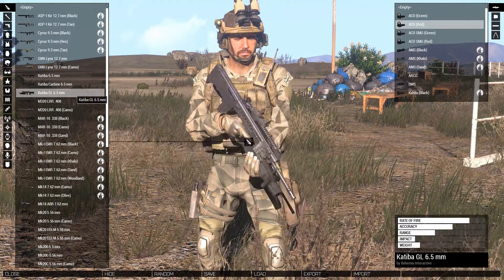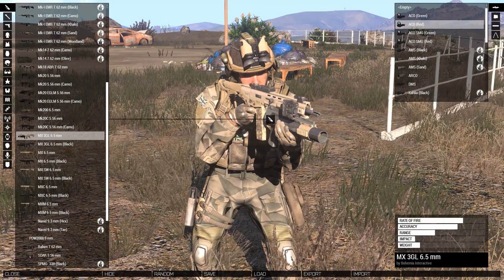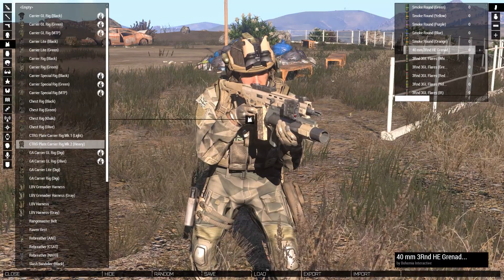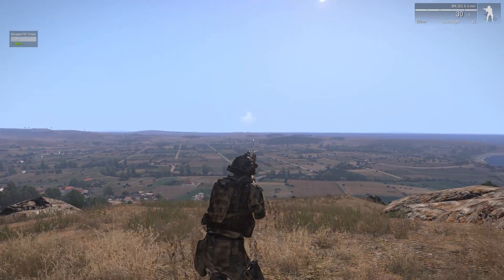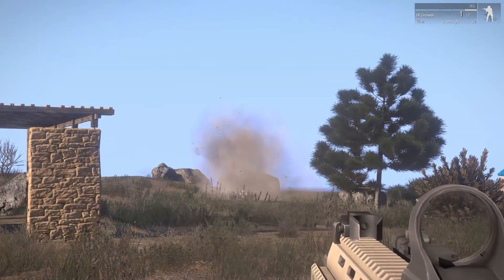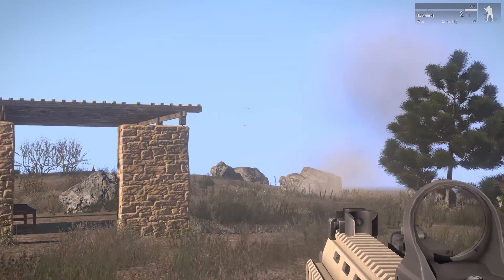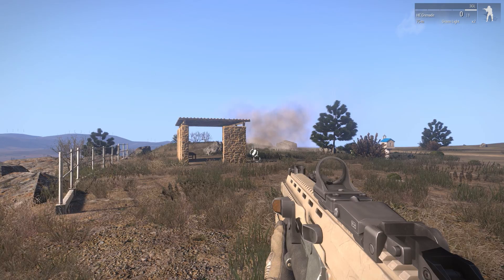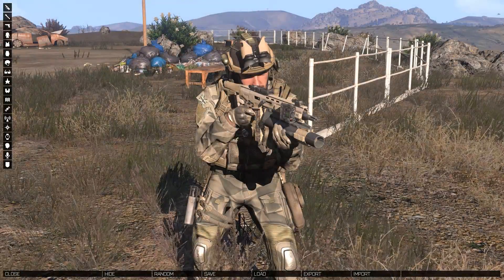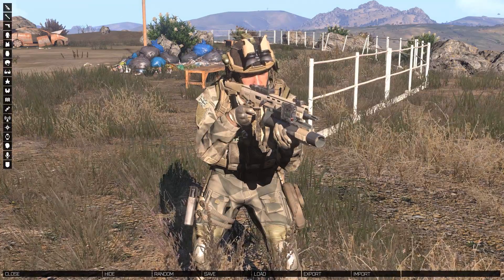Next up, Grenadiers. The Katiba GL and the MX GL are the two main guns, and the MX has a special 3 GL. You can go into your vest, load three-round HE grenades instead of standard grenades, and shoot three grenades using one launcher without having to reload. These are slightly smaller explosions but you can totally suppress an entire area. The 3 GL is definitely an advantage over a standard grenade launcher, so for a Grenadier the MX 3 GL definitely wins.